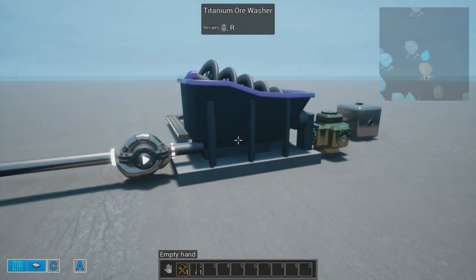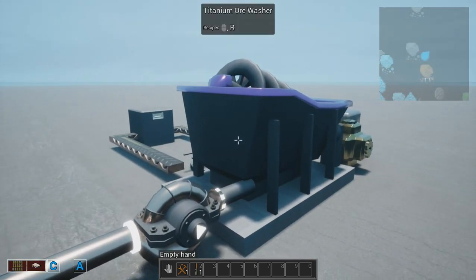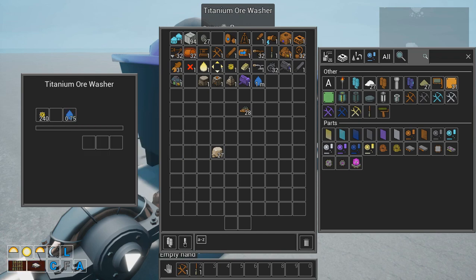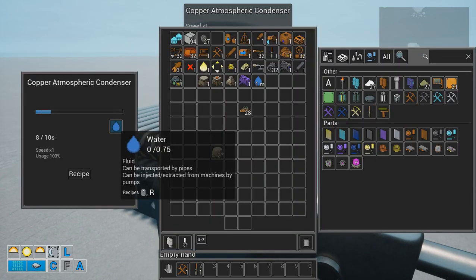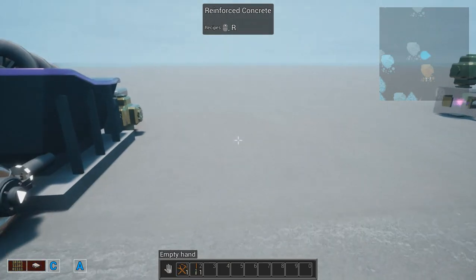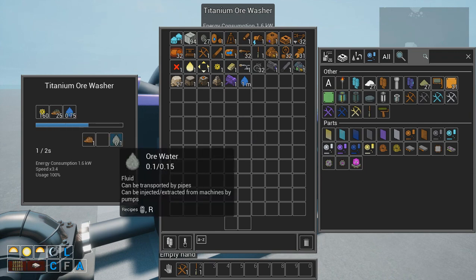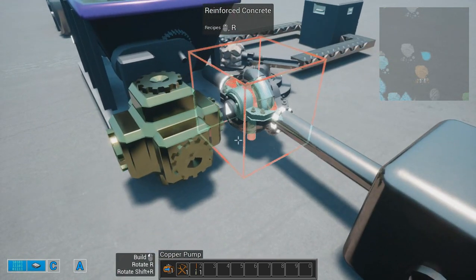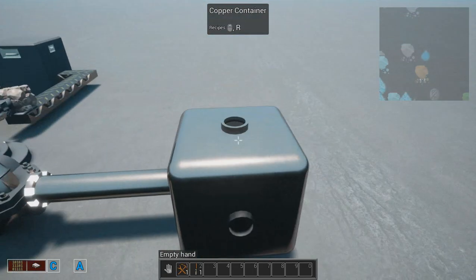For the last example here, we have a water washer that requires water. To insert water or other liquids into most machinery, you use a pump. This pump here is injecting water into this titanium washer. You also have a copper atmospheric condenser that gets water from the atmosphere for free, so if you don't have a lake nearby you can use this instead. Once you wash some ore, you have wastewater that needs to be extracted, so use the output pump to remove the liquid and place it somewhere else — in this case, into this container here.